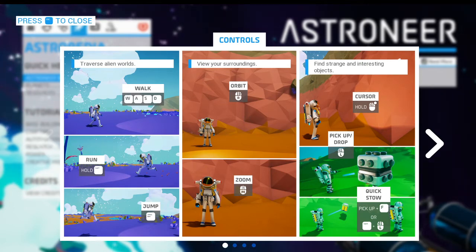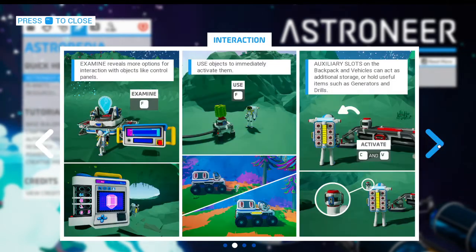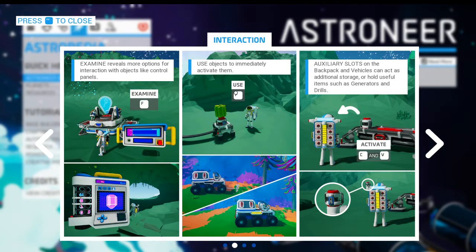Zoom — got that real easy. Cursor. Pick up, drop. Quick stow is F — F is for everything basically, to unpack stuff, to stow stuff. Shift plus left click will also do it, but I think F would just be faster. Examine — that's also F. Using things is F. Everything is F.